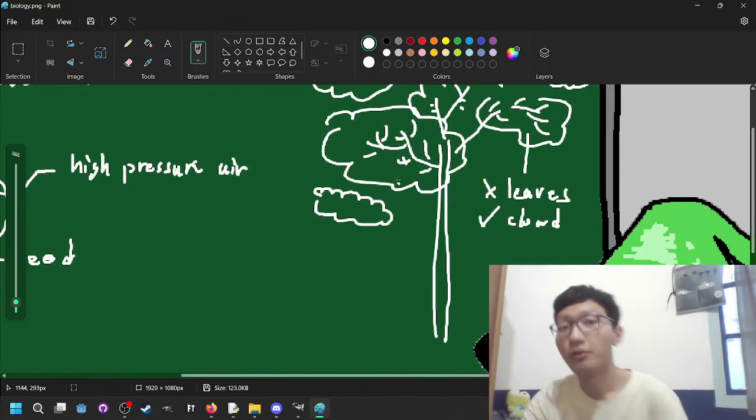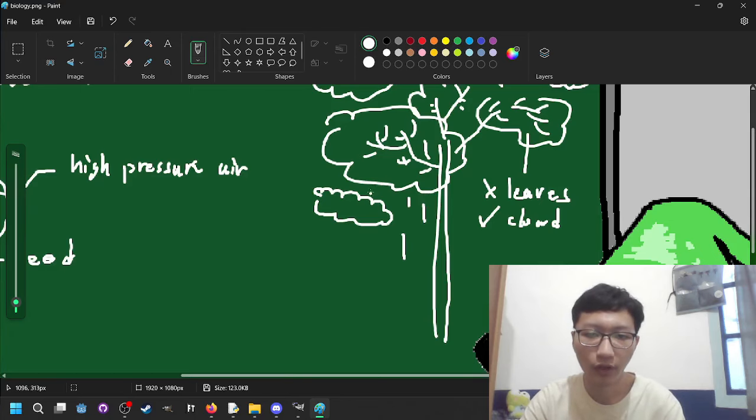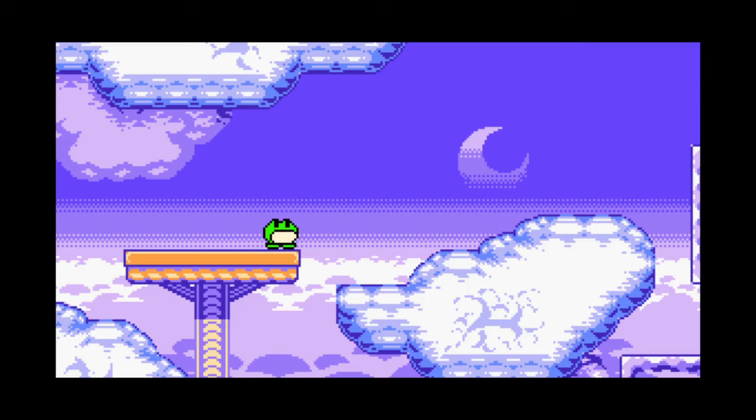The reason the trees want clouds to flock toward them is because they need rain very often to nourish the soil and get a water source. Before I went on to make up even more nonsense about this made-up ecosystem, my brain kind of snapped back to reality and I realized I was making a game about a bipedal frog going on a weird adventure, and all this isn't really necessary.